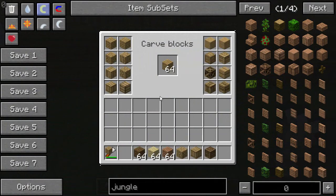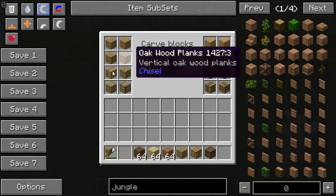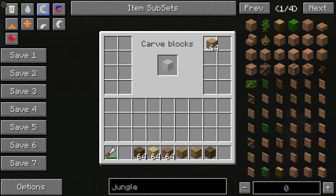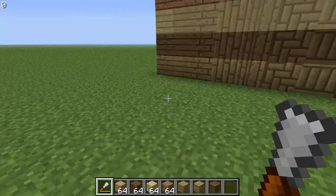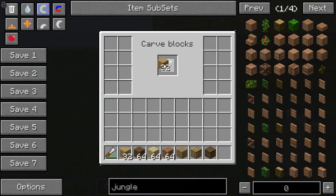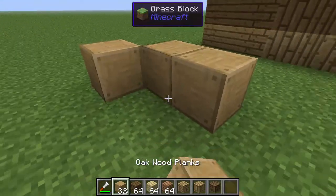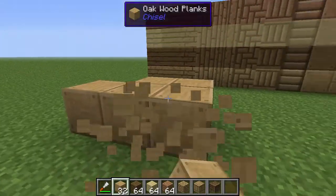Like before, you right-click with the chisel, put in the blocks, and then you can pick whatever chisel item you want. So say we want this oak wood panel — it'll make all of them that are in there. You don't have to do 64; you can do however many you want, like 32. And you can switch them back to normal oak wood planks and put them down and they look very nice.